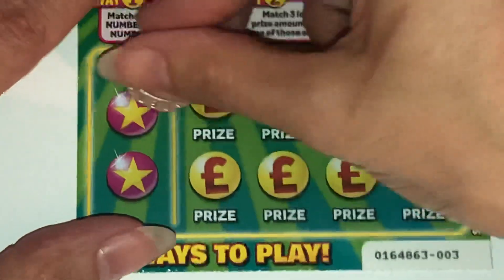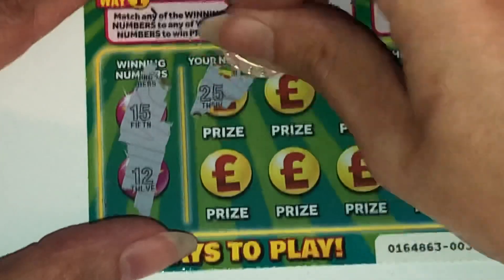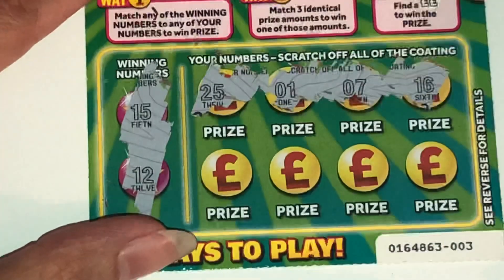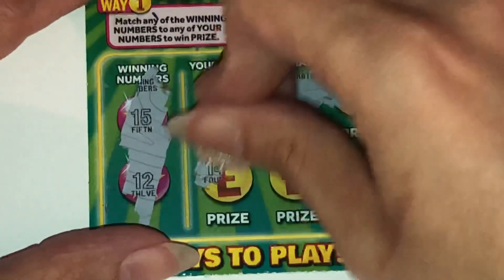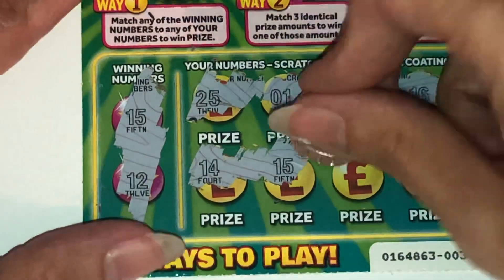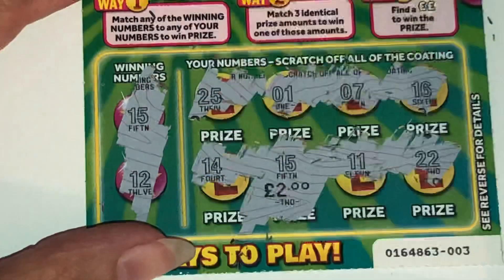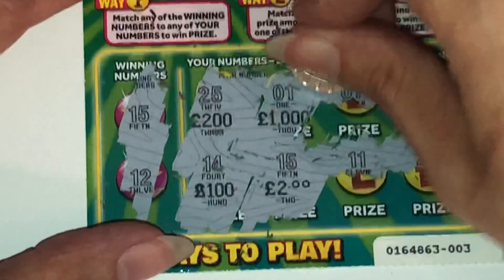Right, last card for Dana — good luck, see if we can get you a win. We've got 15 and 12. At 25, 1, 7, 16, 14 — 15, yes, it's a winner! Well done! And then 11 and 22. Under 15 you've got two, but you can also match your prizes — let's find out.